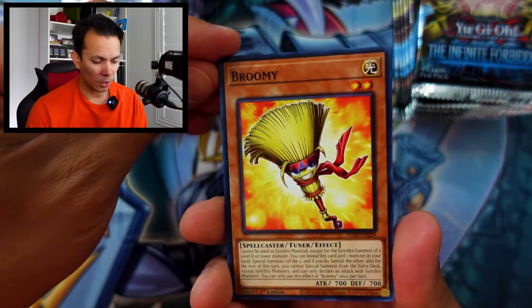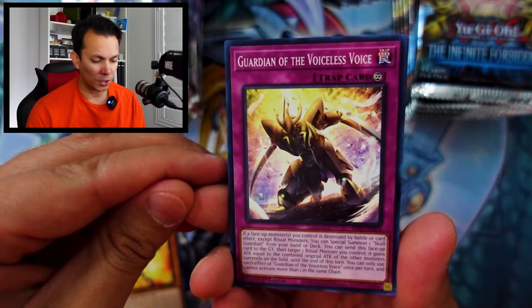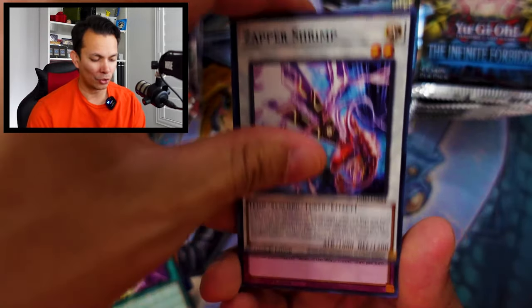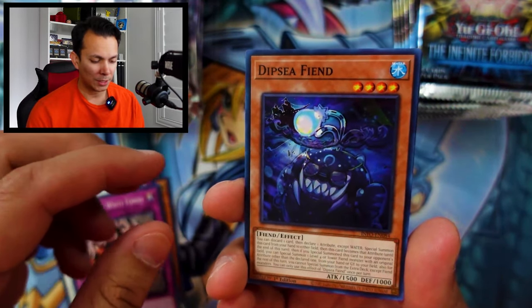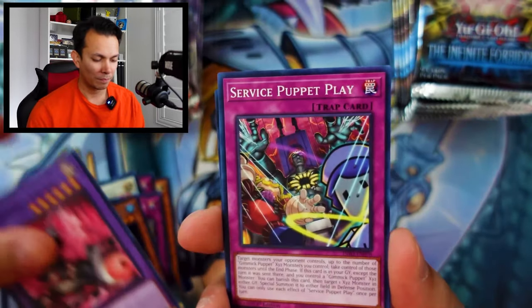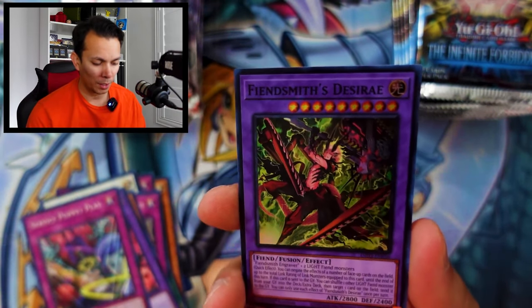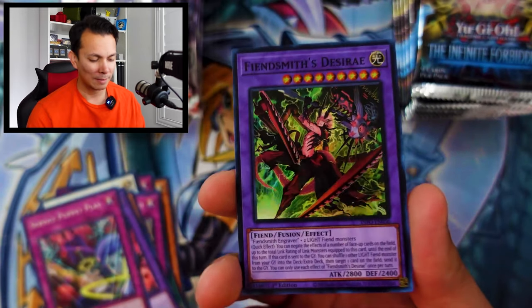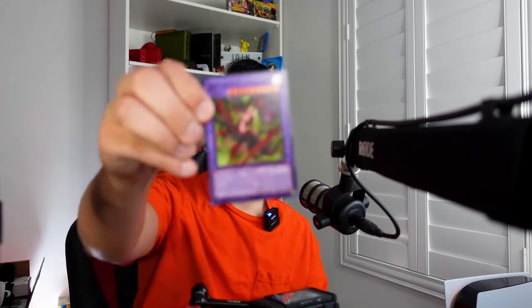Now let's see what Infinite Forbidden can do. Pack one opens with Broomie, Guardians of the Voiceless Voice, Giant Light and Darkness, Zapper Shrimp, Walls of the White Forest, Dip Sea Fiend, Fiendship Ruma, Service Puppet Plate, and a super rare Fiendsmith Desirable. Let's check the price — probably not much as expected, only 17 cents. No points for either side.